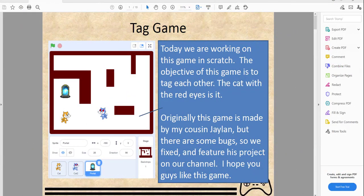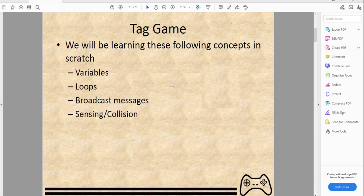Welcome back, it's Kids Coding Playground here. Today we're working on a new video - I know I haven't posted in about a week - but we're going to be working on this tag game in Scratch. The objective is to tag each other. The cat with the red eyes is 'it.' This game was originally made by my cousin Jalen, but there were some bugs, so we fixed and featured his project on our channel.